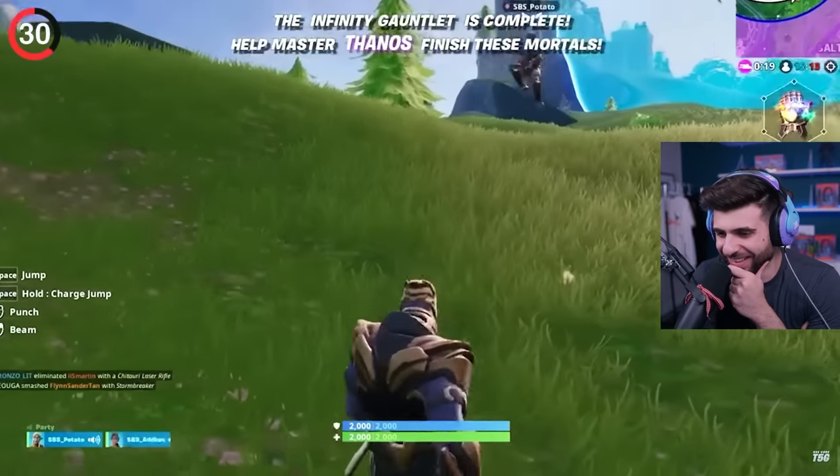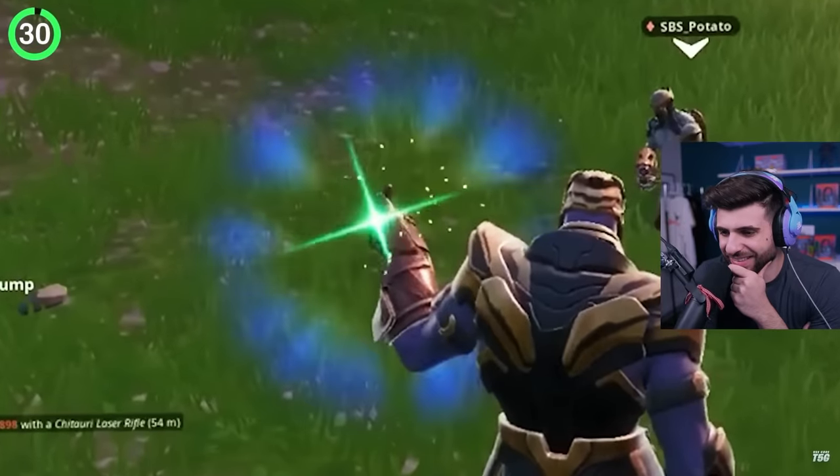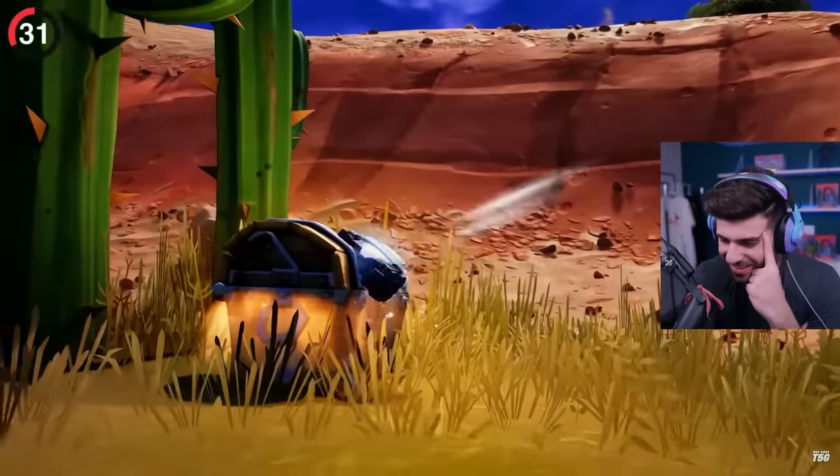Players discovered a small Easter egg when combining a regular emote with a collab skin. If you became Thanos in the Avengers LTM and then used the snap action, it would make the Infinity Stones flash. I didn't realize that.